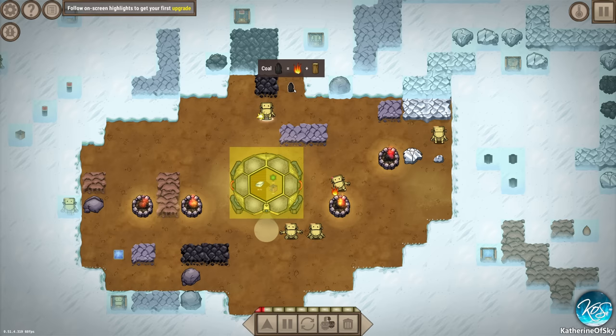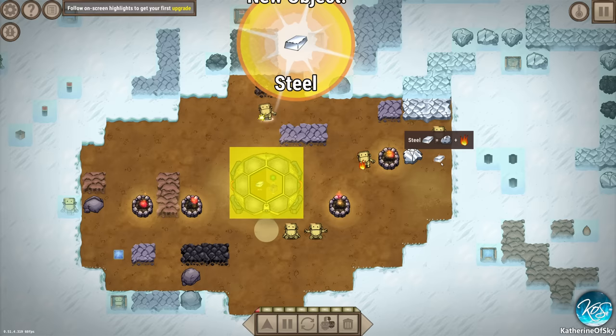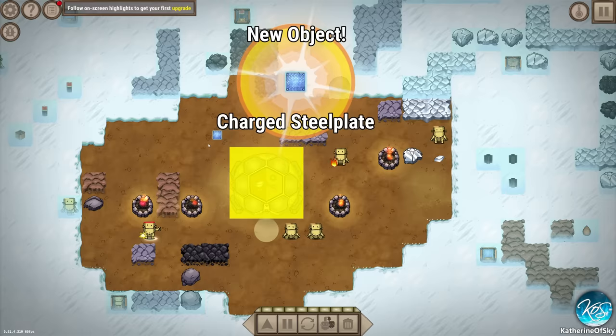We now have an objects wiki. Is it iron plus coal? No, it's not. Iron plus fire? Let me try fire. Aha! Steel is iron plus fire. So now I want to teach this bot to do some... we have charged steel plate - wow, I have no idea what that is but it looks fun.